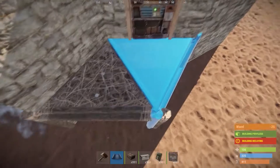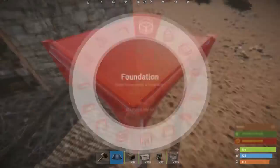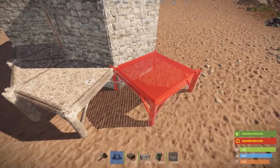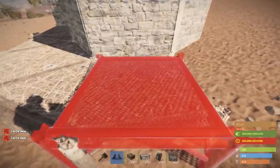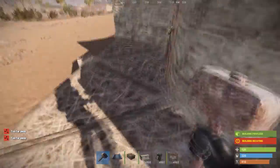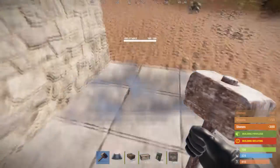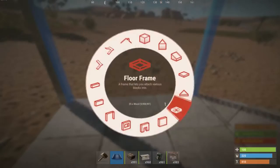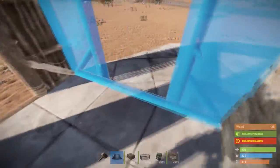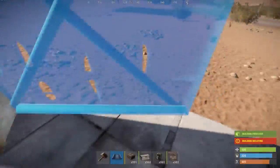Just follow along with this little entrance area right here. It's pretty simple — just a couple triangles, a couple squares. This will be our entrance, so we're just going to upgrade everything and put a shop front over here with some doorways, and then we'll just close everything off and upgrade it.